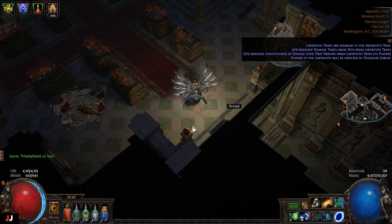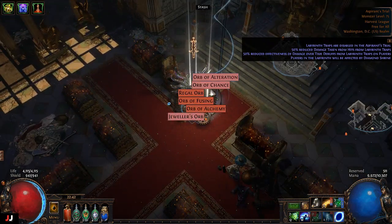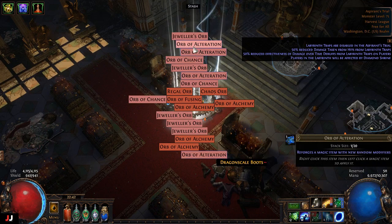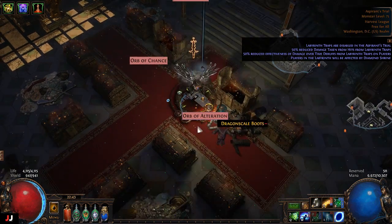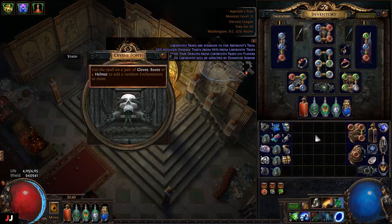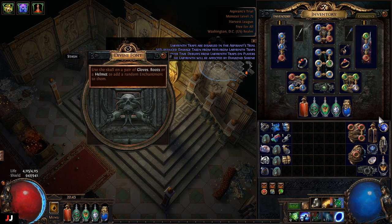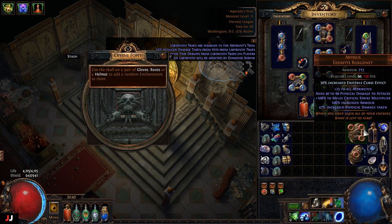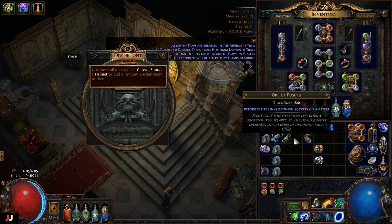Alrighty, next lab here we go, two keys. One of these days I'll get a dark shrine that gives me an extra key — that would be superb. For the enchant I think we got double enchant again — Feeble Curse Effect. I don't think so, but I'm gonna check it out. So 1c, 2c, 3c, 4c — 4 chaos on that one.